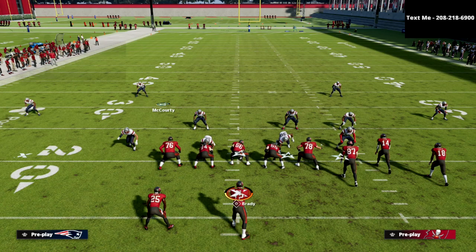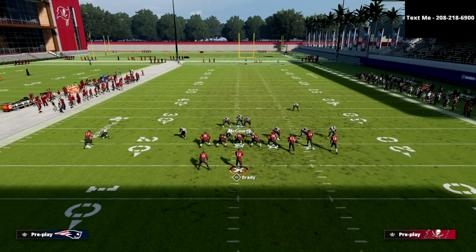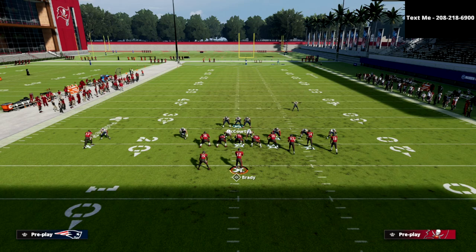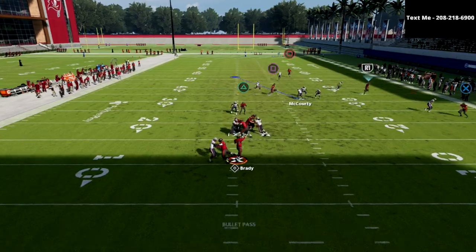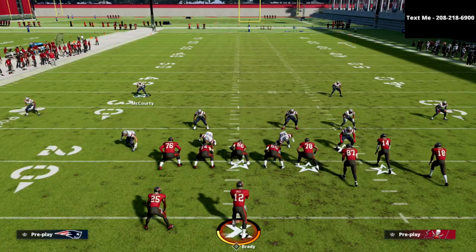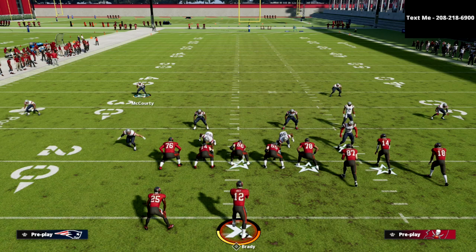To me, Palms coverage is probably the best way to stop the majority of what people like to do out of Gun Bunch. The main reason is because from Palms, the safety is going to play significantly better in coverage. The biggest concept you really have to worry about is the flood concept, but you'll notice Palms plays significantly better than Quarters. That man coverage will typically take it away. If they throw that out route on the right on time, it is open — but you could user that. If they throw it just a split second too late, you're going to stop it every single time. I really like this Cover 4 Palms, specifically in how it works against compressed sets — mainly the Bunch and the Bunch tight end.